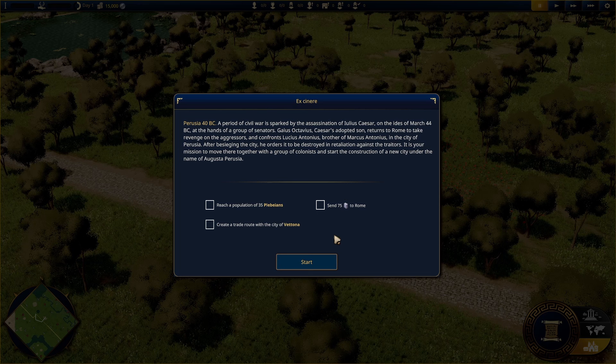Down here we have three goals. Goal one: reach a population of 35 plebeians - I think it's plebeian, though possibly plebeians. If I'm saying it wrong throughout the video, I apologise in advance. Plebeians are quite a low-down class on the Roman social ladder. Then we have to create a trade route with the city of Vatona. And send 75 of something to Rome - I think that might be marble. We'll find out as we play.